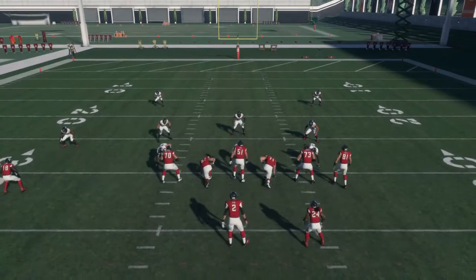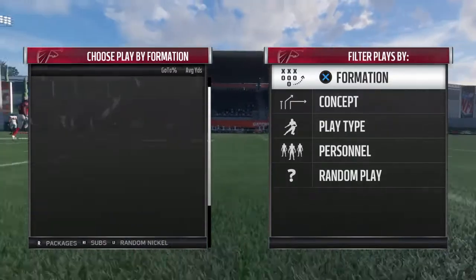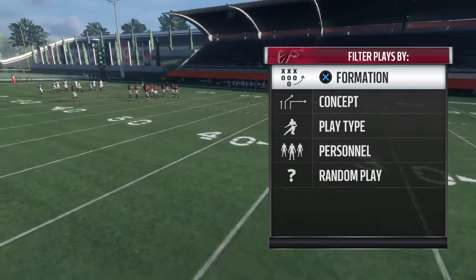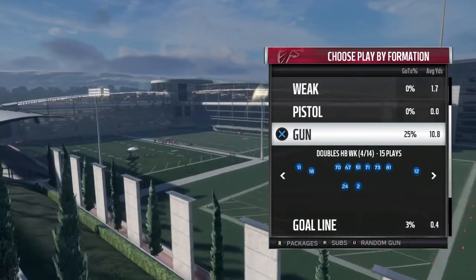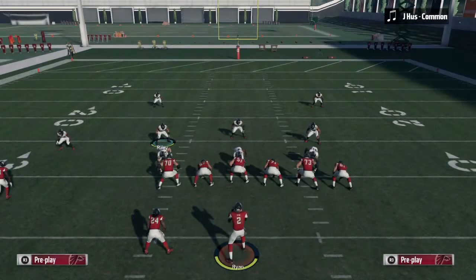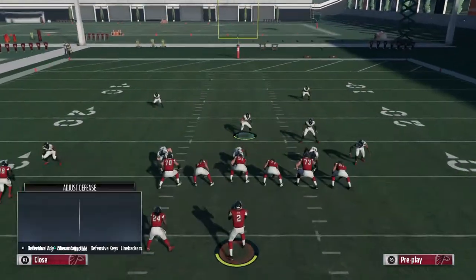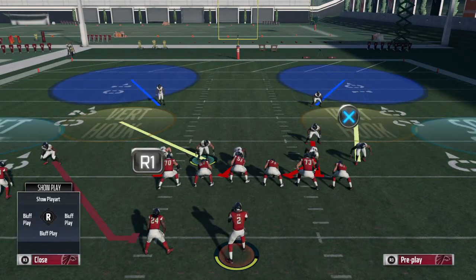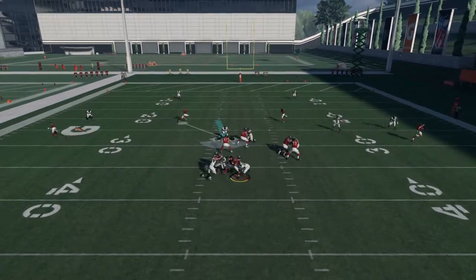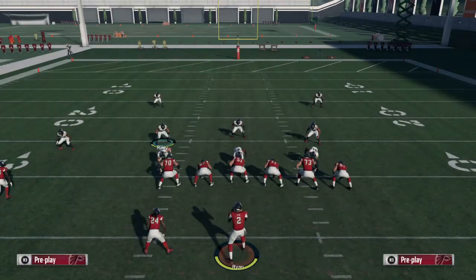Now we're gonna run it to the left with the running back on the left. Same setup — 3-3-5 loop crash 2. Baseline press, linebackers right, slant D-line left, blitz Deion Jones, zone him. For the right side we're gonna keep him not in the contain. Hike the ball — boom, edge pressure off the right side. Same setup, doesn't matter where you put the running back.